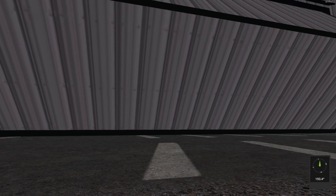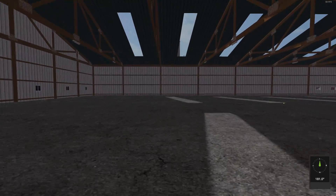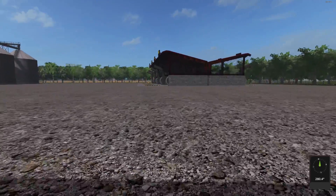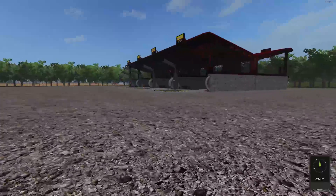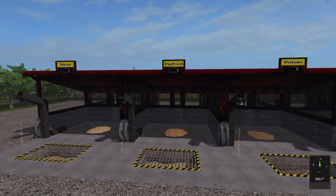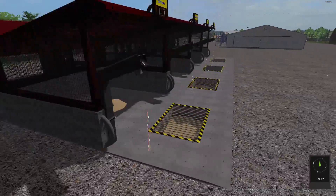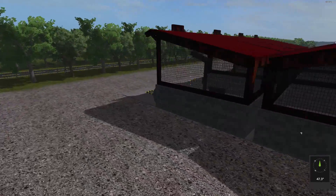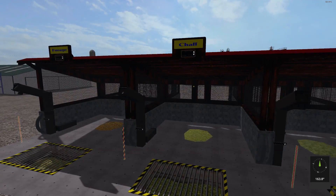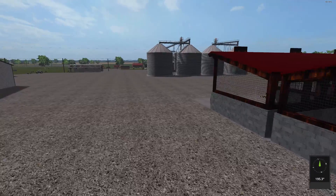That one opened by itself, I just had to walk up to it. Look at the size of these areas — you could put all kinds of equipment in here. This one opened sideways, that's cool. I always like the compass in the corner — that always comes in handy. There's some storage area here for sugar beets, potatoes, pig food, and straw. It's always nice that it's piped so you can put it directly into a tipper. We also have silage, grass, chaff, and forage on this side.